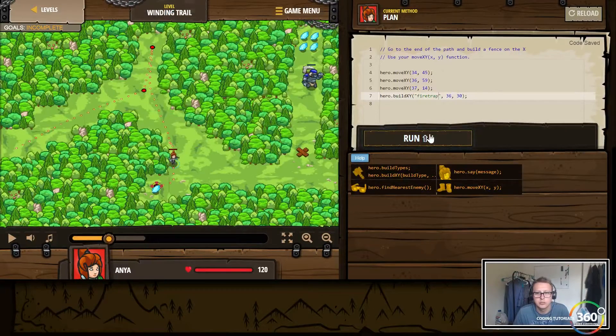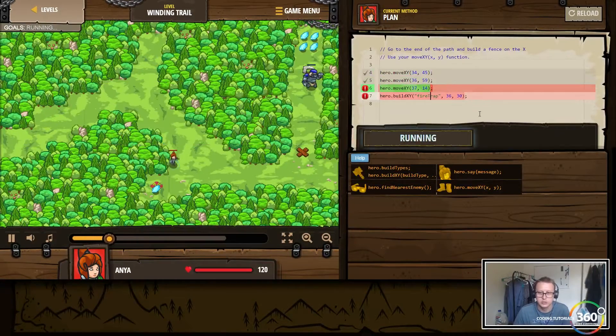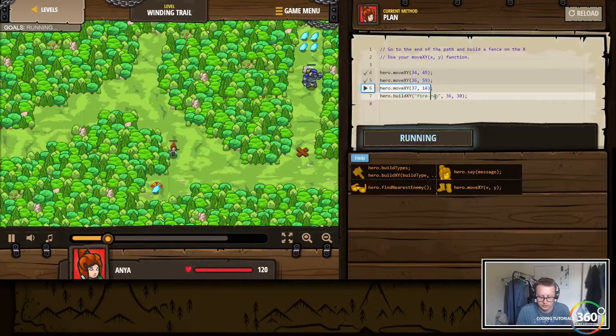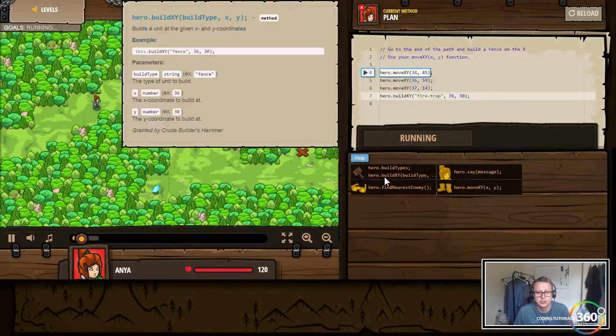Let's run this to see what happens — it may say that 'firetrap' doesn't exist. Let's try it like that and run again to see if 'firetrap' exists like that. Did we not learn firetrap yet? I thought we could do that.